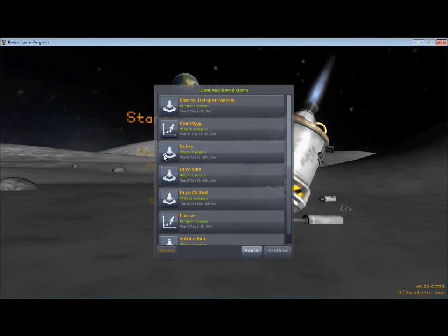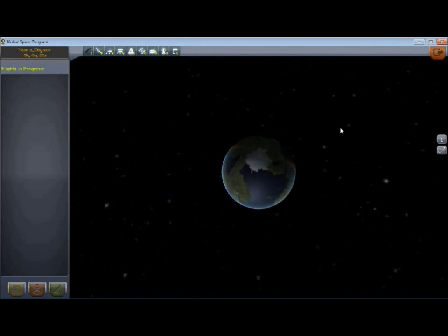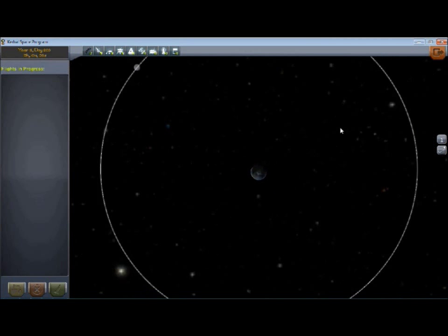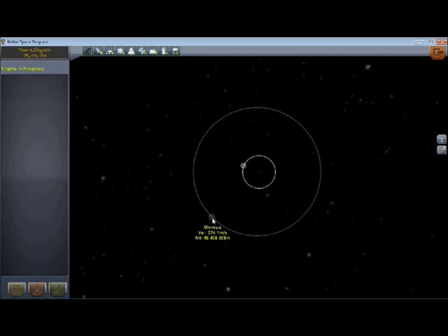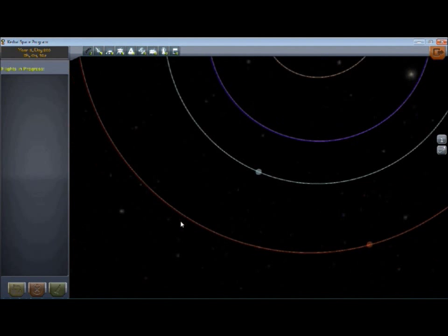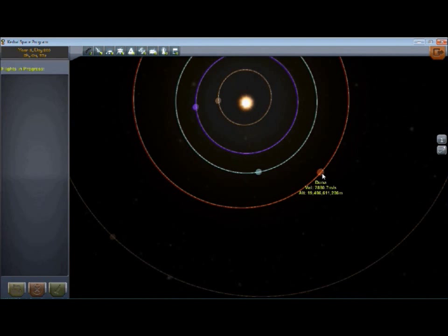Let's go in here. I've got Duna 1 loaded up. Here's the planet Kerbin — similar to Earth. You can see when I zoom out it has a moon. Zooming out more, you can see it also has another moon, but we're ignoring that. Zooming way out, right here is my target: Duna.